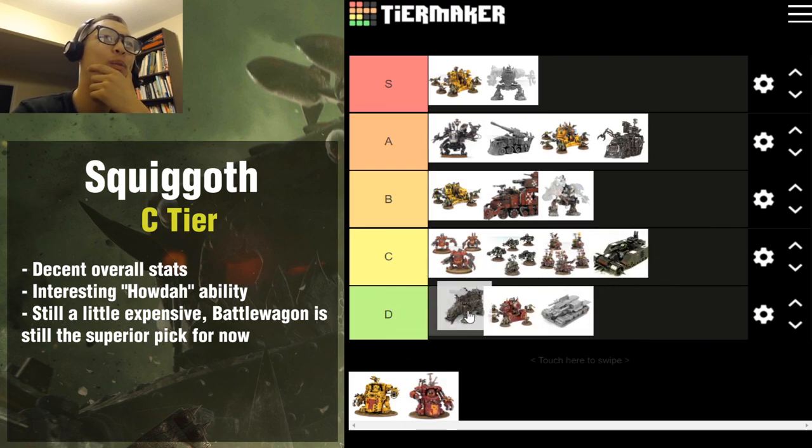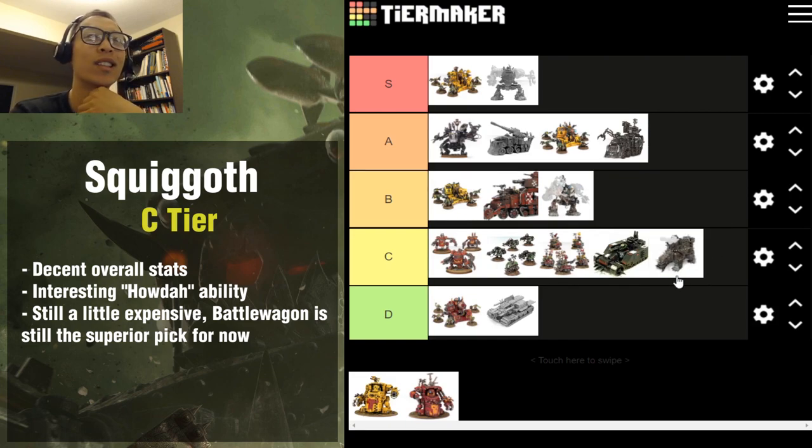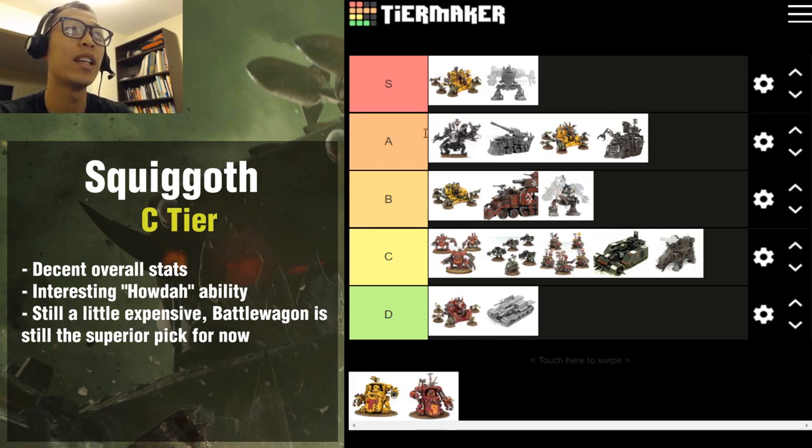The Squiggoth — I really like the model, so I'll put it at C tier. Squig Offs overall are a cool unit with decent melee and decent shooting, but they're just a little too expensive in point cost. They have a funky Howdah rule where units inside don't count as having moved, which benefits Flash Gitz. But if you put a bunch of Flash Gitz inside your Squig Off, you're investing a lot of points into something that's not durable and not dedicated to holding objectives. In terms of transport, the Battle Wagon is far more superior, so the Squig Off sits in C tier.